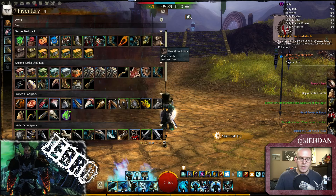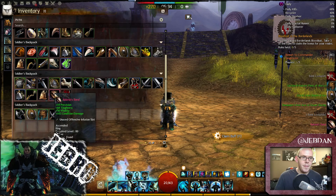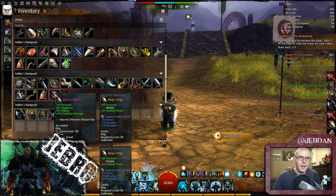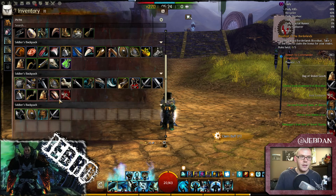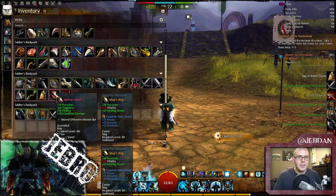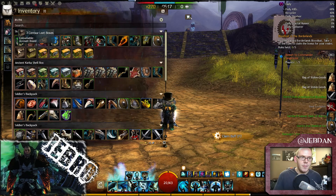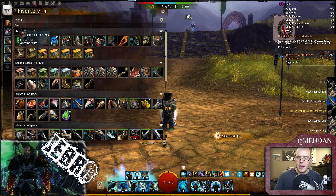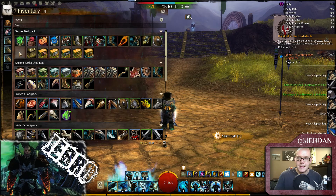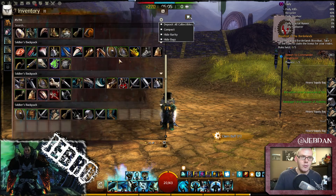I should actually just start with the other boxes because I normally get the best stuff from these. I've got an ascended ring — that's actually not a bad one. Relayness, band, precision, toughness, vitality, and condition damage. That's actually quite good for my energy build, so that's really good — saved me some cash already. Last brown boxes — got some heavy supply bags, another rare. Not too bad overall; I did get an ascended ring, so that's always good.